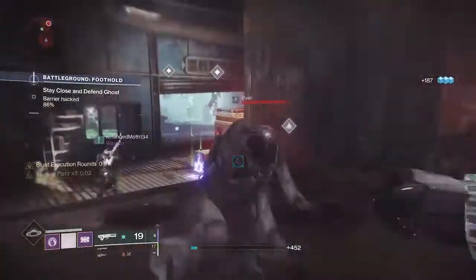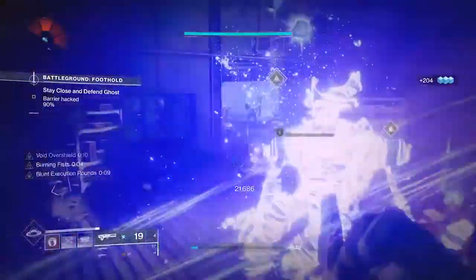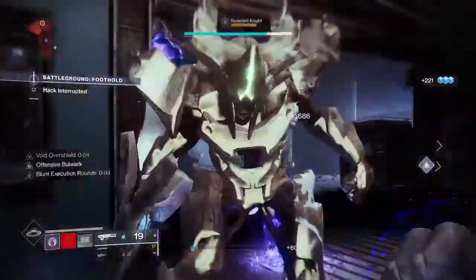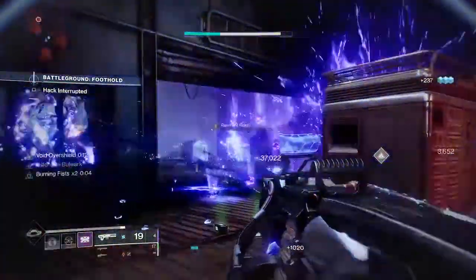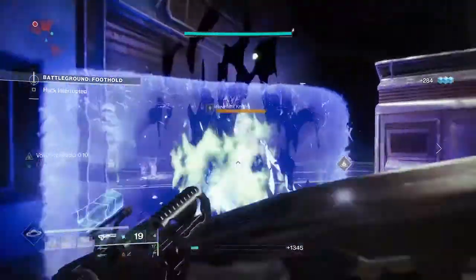This pairs beautifully with the Offensive Bulwark void aspect, as this is going to allow us to regen our grenades faster and for our melees to do increased damage. We pretty much lay down a shield to get our buff going, stick close to it — it's going to help us regen our grenades pretty quick — and if anybody comes near our barricade we're just going to punch them in the face for that increased damage. You can see here it just perpetually repeats itself with our abilities.